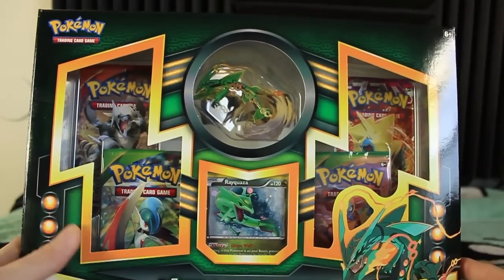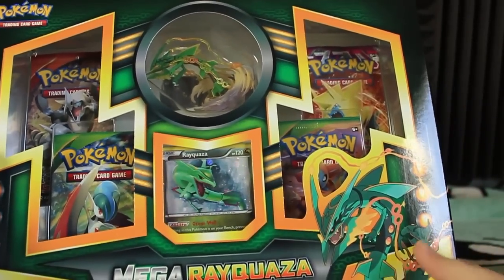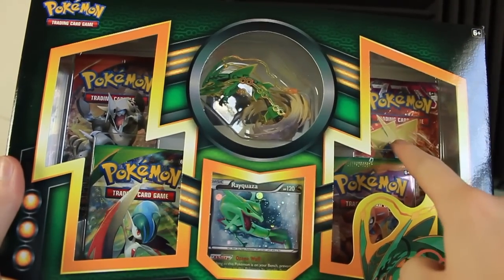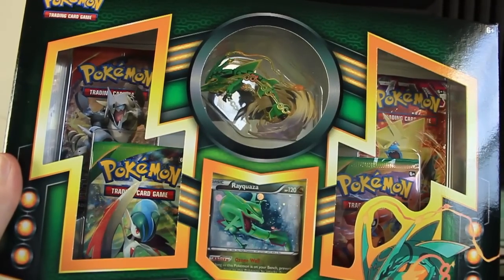Hey everyone and welcome to another Pokemon card video. Today we're going to be opening the Mega Rayquaza collection. It's got a Rayquaza promo, four packs — two Roaring Skies, a Primal Clash, and a Phantom Forces — as well as this really awesome figure which I am definitely going to check out.